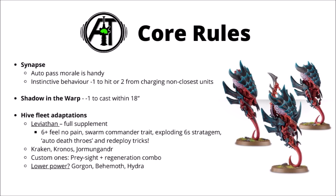Let's talk about some of the core Nid rules. Synapse to automatically pass morale is pretty handy, particularly as most Nid lists will want a fair few Synapse creatures about. If you're outside of Synapse, you get a minus 1 to hit, or a minus 2 to charge any non-closest enemy units — which is pretty significant if your damage dealers are out of support range. The Shadow in the Warp is a nice benefit too: next to Synapse creatures, enemies are minus 1 to cast within 18 inches, which is really handy against armies like Grey Knights and Thousand Sons.